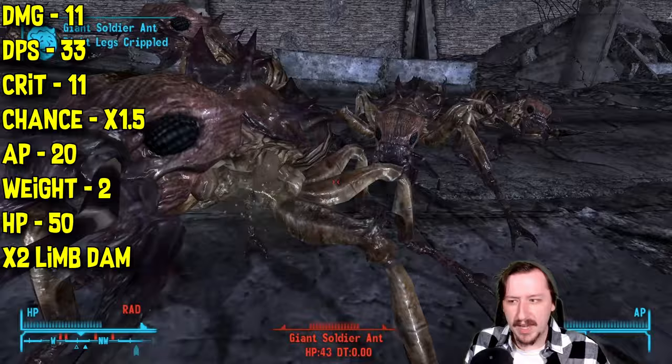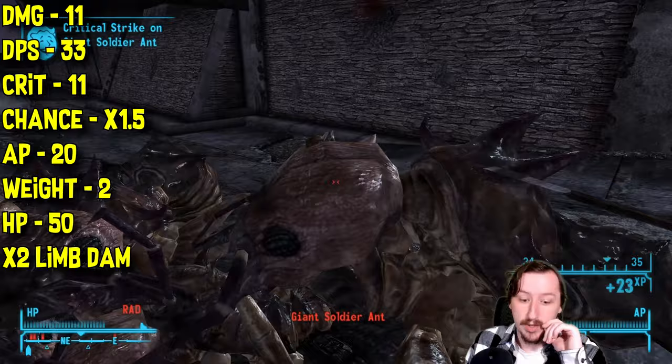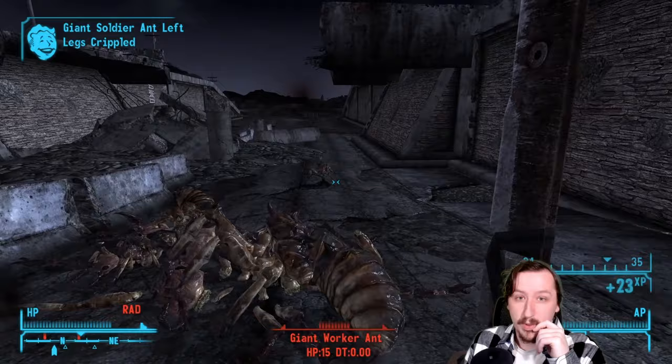The machete weighs 2 and has only 50 item health, which is pretty low — machetes do break fast, but they're easy to fix. The machete and some of its unique versions also have a unique ability that increases damage to limbs: arms, legs, anything like that. You can break limbs easier with machetes. The base machete has a 2x limb damage multiplier, which is pretty nice.